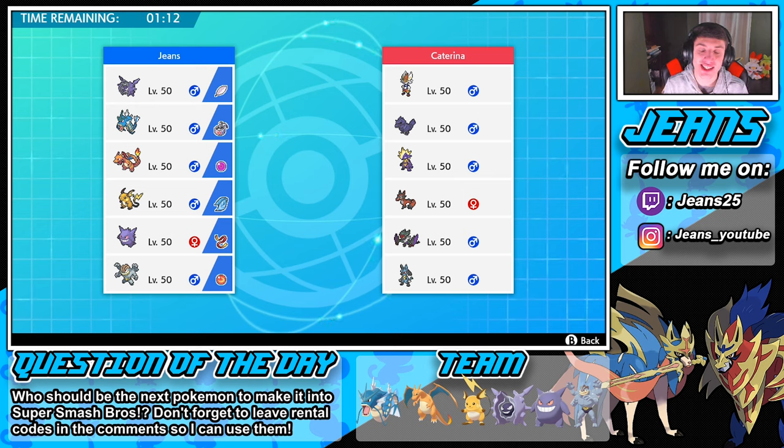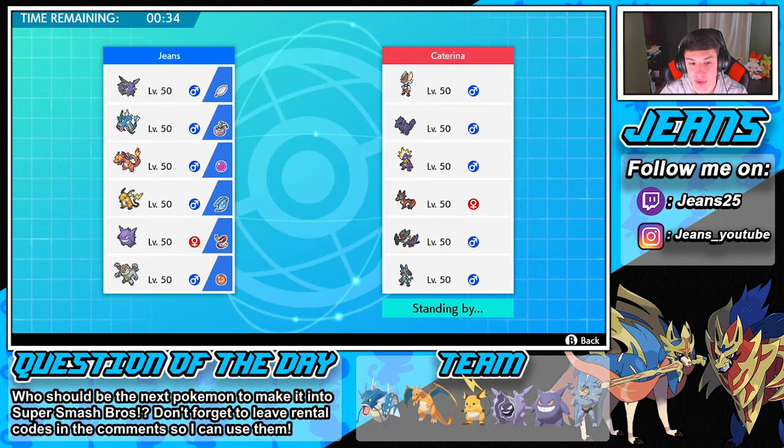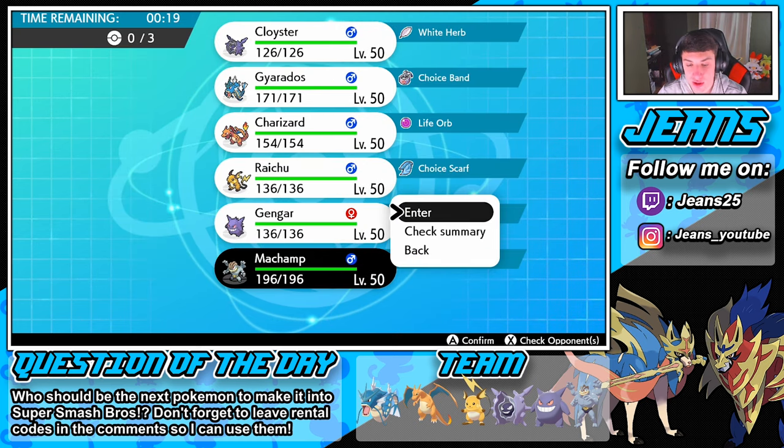Let's get rolling. This opponent is rocking Cinderace, Corviknight, Toxicroak, Noivern — you don't really see Noivern too much — and Lucario. We're definitely going in with Charizard since his Fire STAB with Life Orb does absolute work. We'll also bring Cloyster — I love Cloyster — and thinking about Machamp too for that first-move Bullet Punch priority. I might just roll Machamp right off the bat because if the opponent rolls Toxic that's trouble for Cloyster.